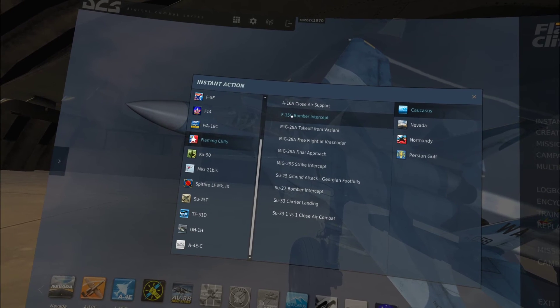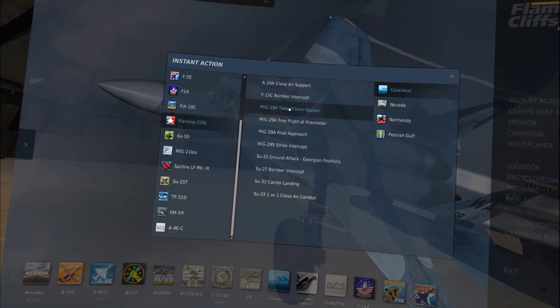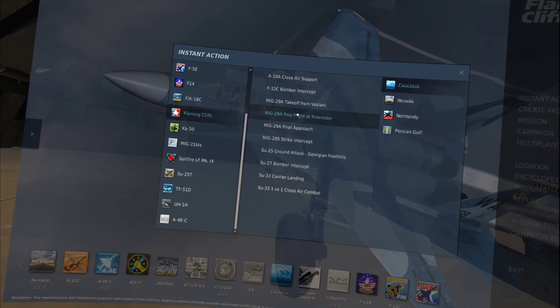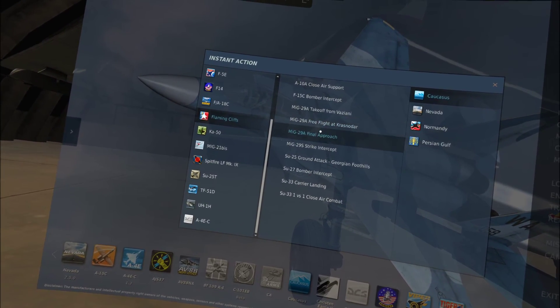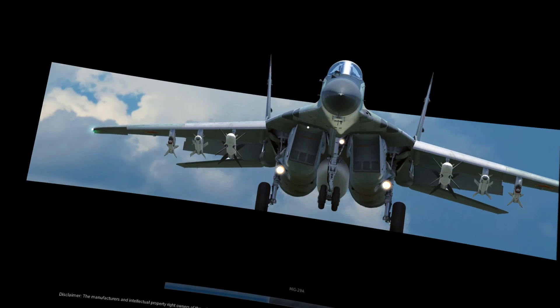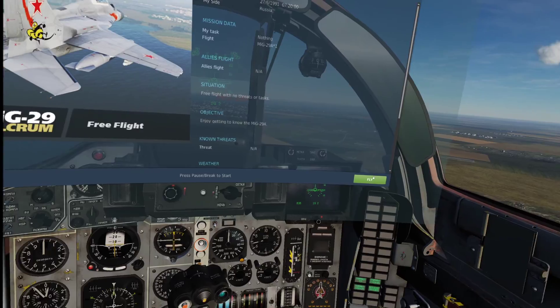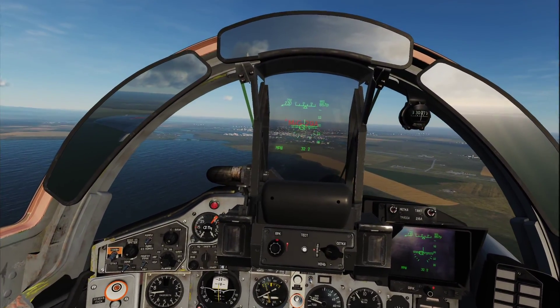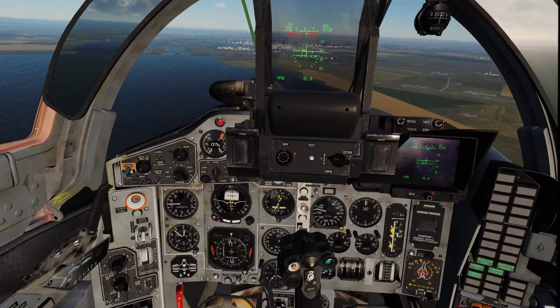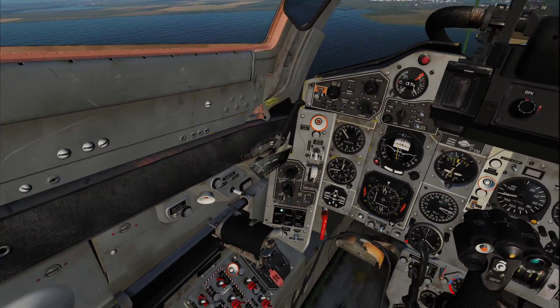That was the bomber intercept mission for the F-15C. We've got a MiG-29 takeoff from Viziani, a free flight over Krasnodar, final approach, and a strike intercept. Let's just go for the free flight for a minute because I just want to show you guys what the planes look like. I know I don't have everything set up in this one either, but this is the MiG-29 cockpit.